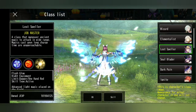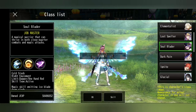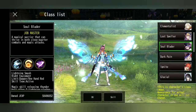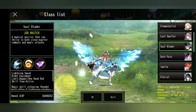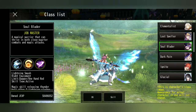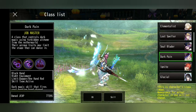Lost speller is a great class to start farming with, as well as elementalist or wizard. Soul blader is quite a different build — you'd have to go strength, and all the int that you have will convert into strength, so you could go a hybrid build. But you're stronger if you go full strength as a soul blader, because it converts your int into strength and gives you more stats overall.